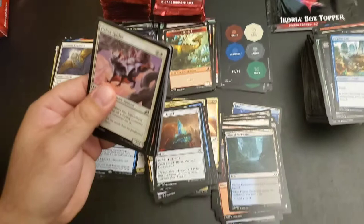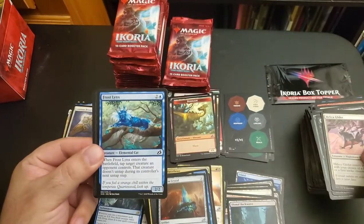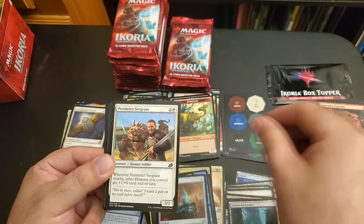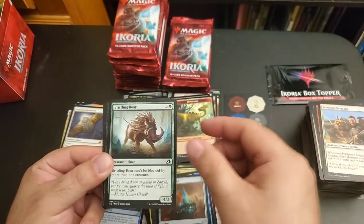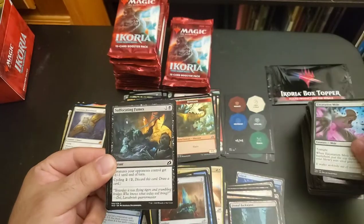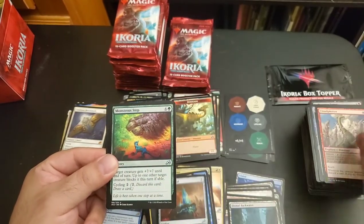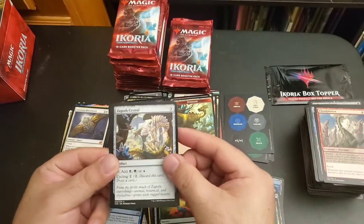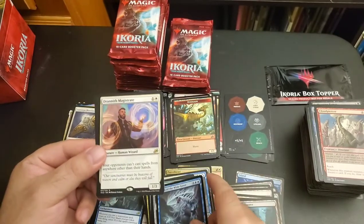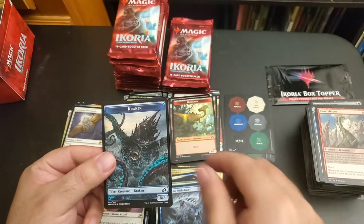Helico Glider, Frost Links, Ferocious Tigerilla, Perimeter Sergeant, Bristling Boar, Deadweight, Excavation Mole, Suffocating Fumes, Farfinder, Cloudpiercer, Monstrous Step, Zagith Crystal, Boon of the Wish Giver, Granite Magistrate, Jungle Hollow dual lands with a Kraken token.